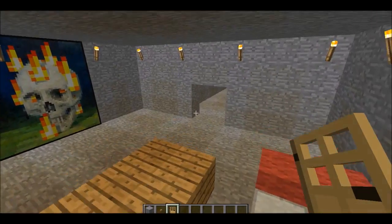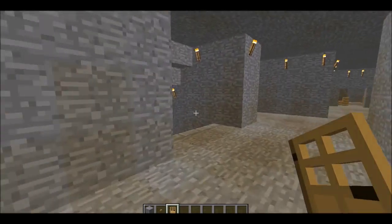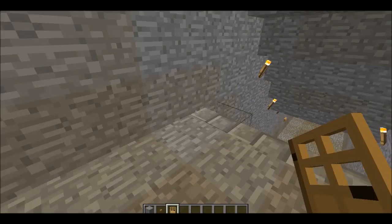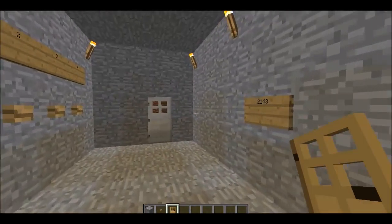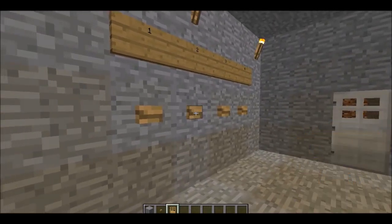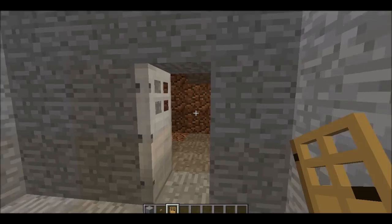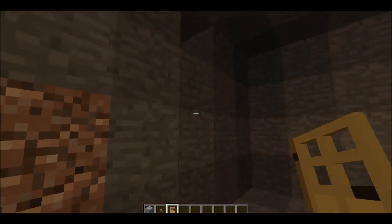Now we'll go downstairs and check out my door lock. The combination is two, one, four, three — two, one, four, three — and that opens the door. It's still being built inside here. It's really cool. I'll show you the redstone — unfortunately it's kind of laggy because there's so much redstone going on inside here.